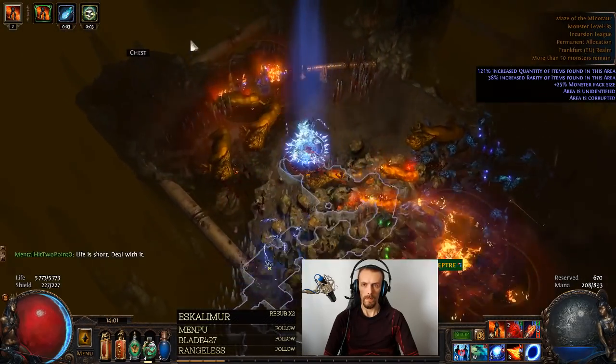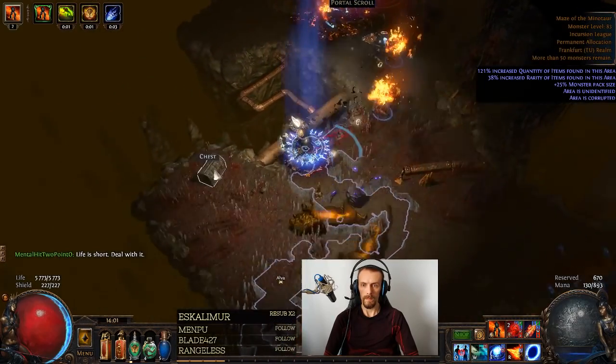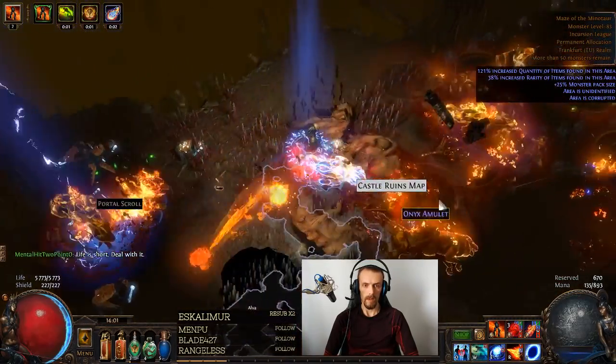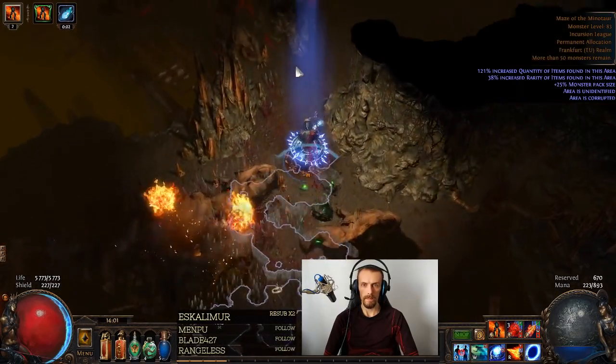I haven't done Uber Lab — there's nothing too great from it for this build. Map clear does seem okay, even tier 15 maps, it's definitely not amazing. But once you start doing incursions in tier 15 or tier 16 maps, I was consistently failing them. I simply do not have enough damage.